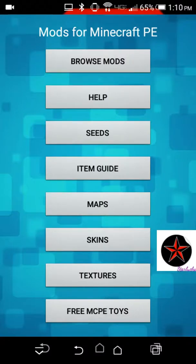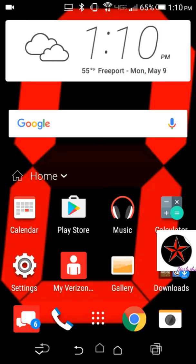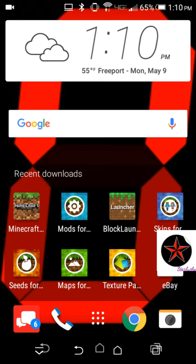Hello everyone, my name is Starlux and today I'll be bringing you guys some mods for Minecraft Pocket Edition. I watched a video on how to install them and you have to download this app called Block Launcher, which I already have right there.